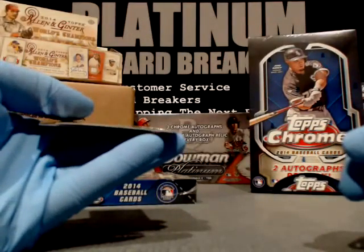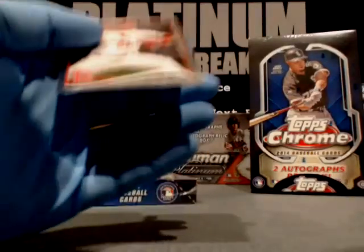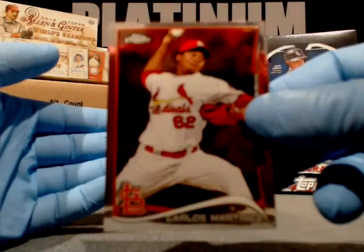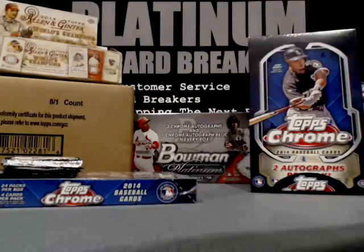Brandon Moss, Athletics. Aroldis Chapman, Cincinnati Reds. Xander Bogaerts, Red Sox. And Carlos Martinez, Nationals.